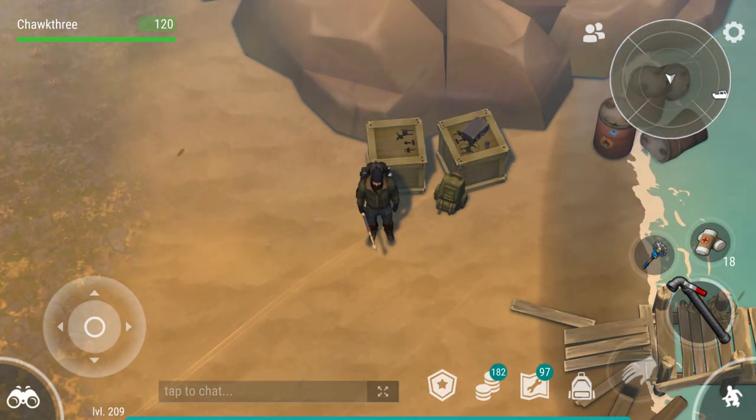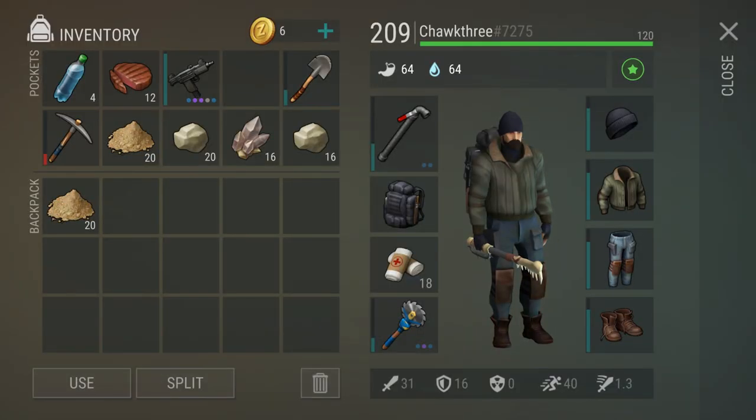Now let's take a look at our resource payout after completely clearing the quarry. It's pretty common that you're going to get 40 sand if you did a full clear, but like I said, the quartz drops are going to be a bit variable — you could get 15, you could get 20.